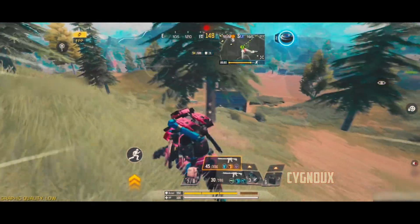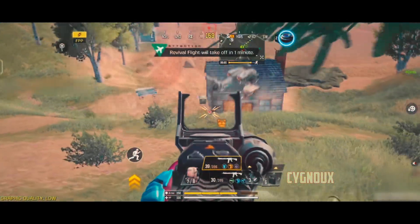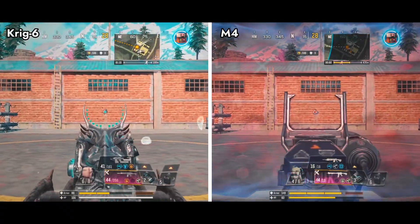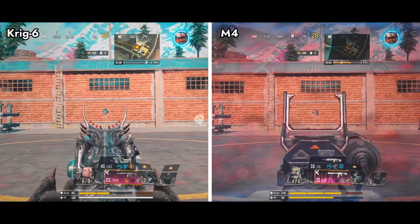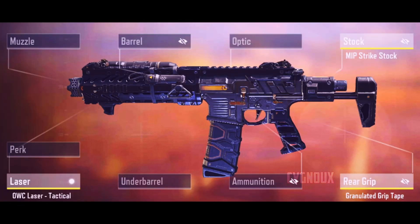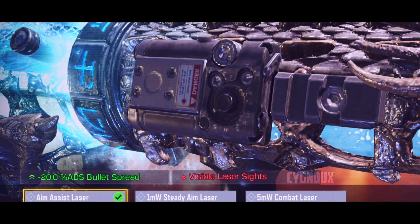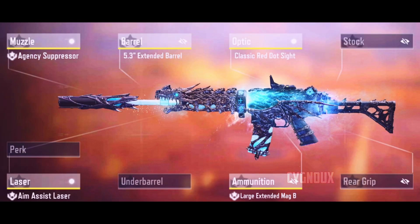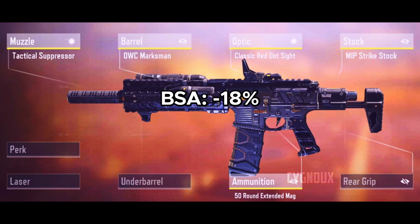Along with recall, bullet spread also matters, as it directly correlates with accuracy when spraying at range. Both guns have very similar base spreads with only a minor difference, but M4 has the advantage of stacking bullet spread attachments, while KREG has only one attachment for it. With builds, M4 can have slightly better spread, but it's not a major difference — KREG achieves 20% improved spread vs 18% on M4 with builds.